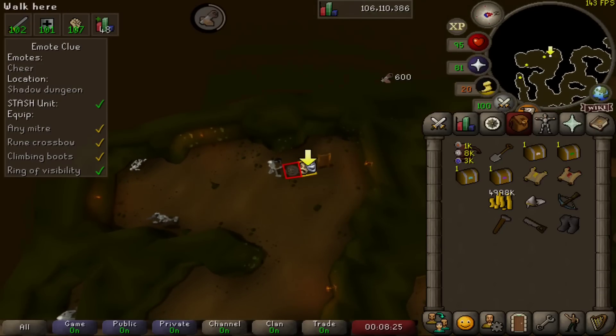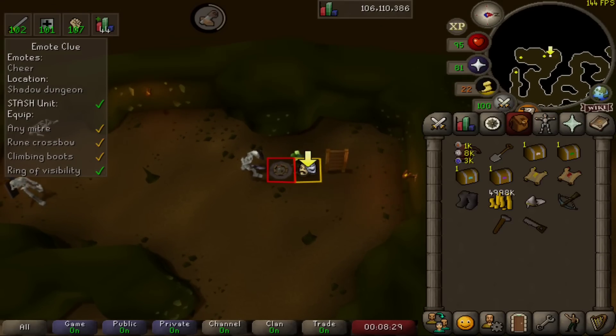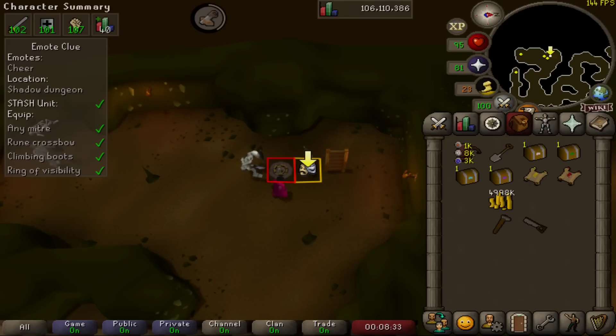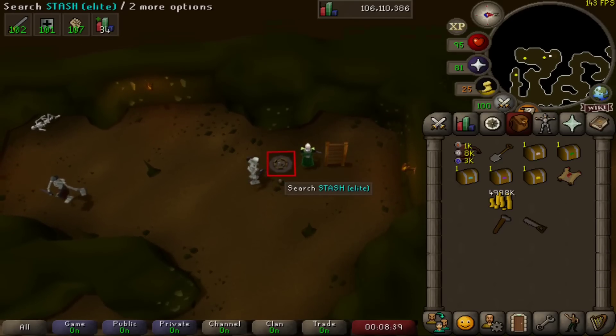We built our stash unit for good measure, we equipped our mitre, rune crossbow and climbing boots, did a wee cheer, spoke to Uri and he gave us our elite casket. A bit of a journey that one — on to the master.